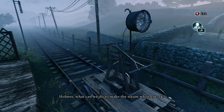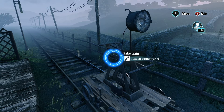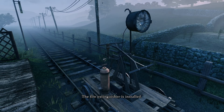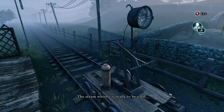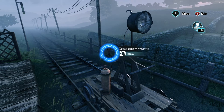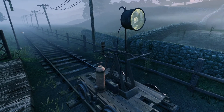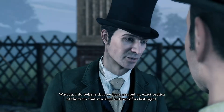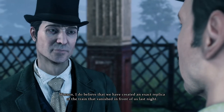Holmes, what can we do to make the steam whistle work? Elementary — we shall need a fire extinguisher. No, he said it as a catchphrase. There's nothing more elementary than a fire extinguisher. Watson, I do believe that we have created an exact replica of the train that vanished in front of us last night.